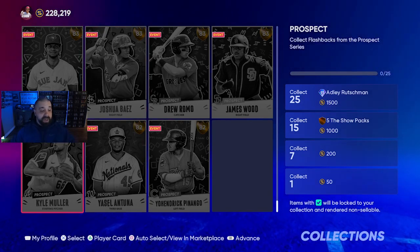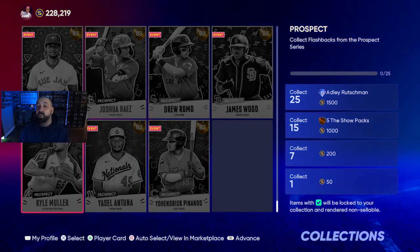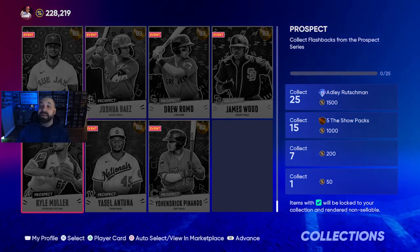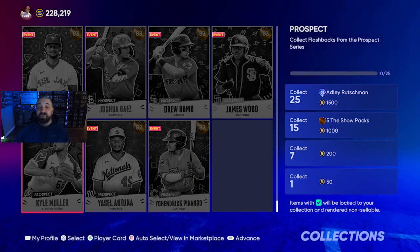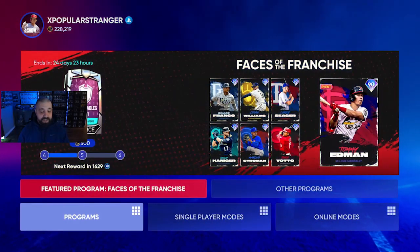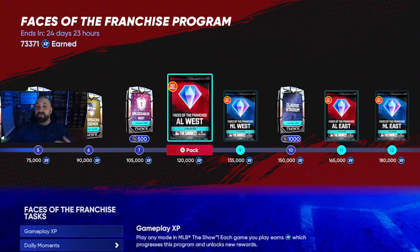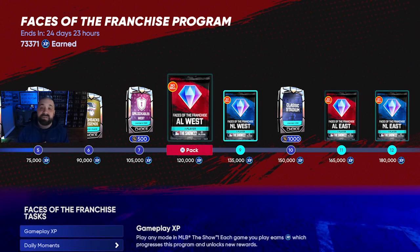As mentioned, grinding these Conquest maps means you're also earning PXP to upgrade your players. If you don't know about PXP and how to parallel up your players to boost their attributes, we'll drop a link to that video in the pinned comment — you can essentially add plus five attributes to any card just by playing. And regular XP goes toward your Faces of the Franchise program, where you can earn a free Mike Trout. It's like triple or quadruple dipping for rewards.